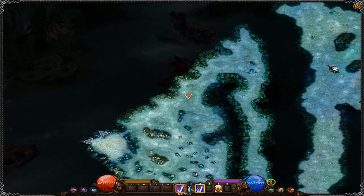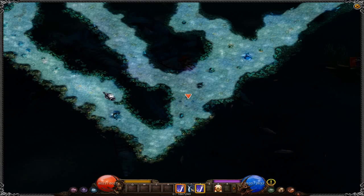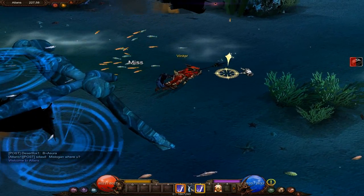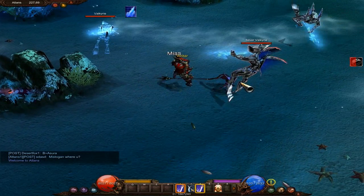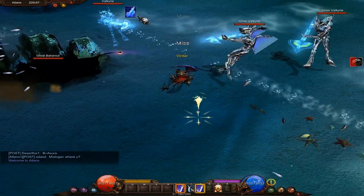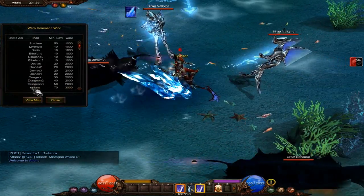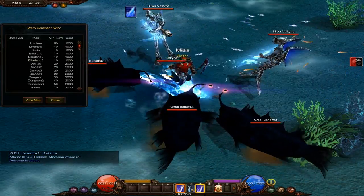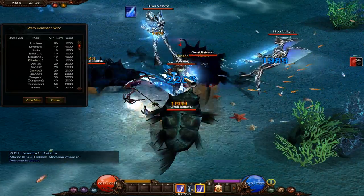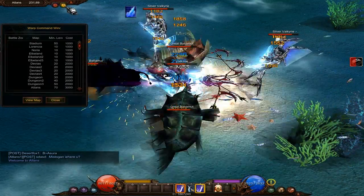Opening the map — we're going to go all the way around. Atlans 2 starts down here in the corner. Great Bahamuts are here, Silver Valkyries are here. Silver Valkyries are the ones that slow you — mobility is decreased. The Silver Valkyries and Great Bahamuts can both drop what we're looking for. We may get lucky here, but Tarkan is where I usually go to find the broken sword.